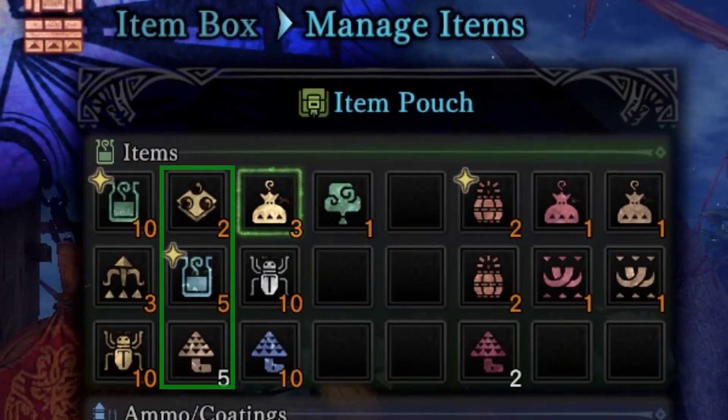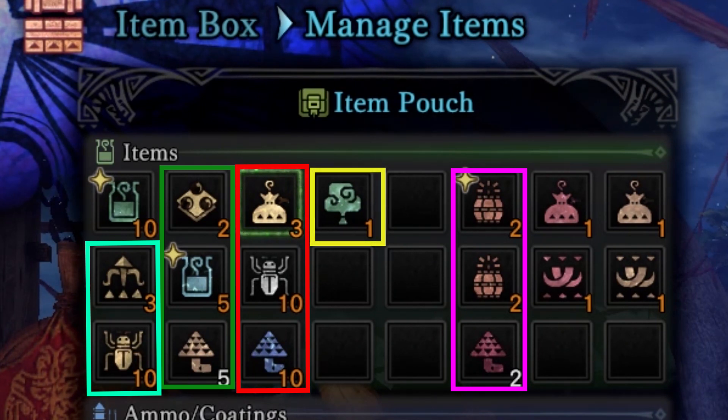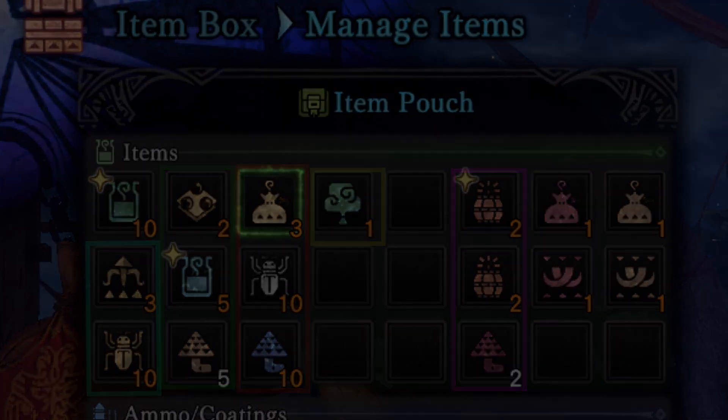So we've got heals, we've got team heals, we've got flash pods, we've got mega barrel bombs for wake-ups, more ingredients for more mega barrel bombs, and a far caster that lets you jump back to camp in an instant to restock all of this — but we aren't done. There's one more important item to cover.